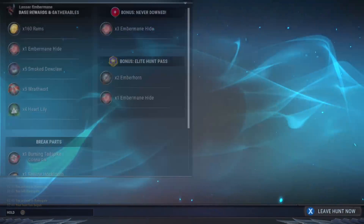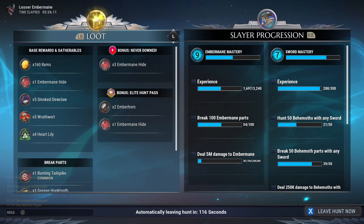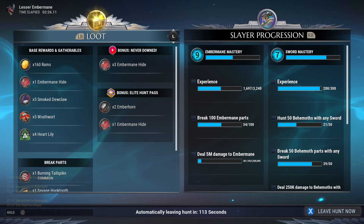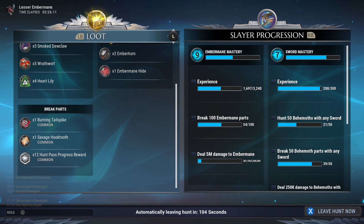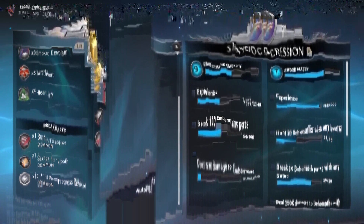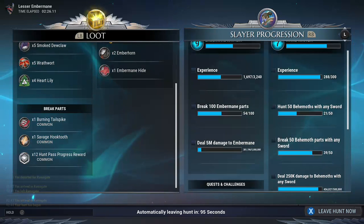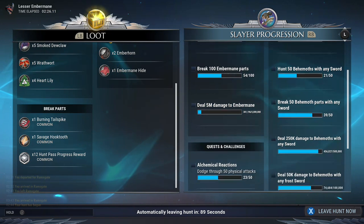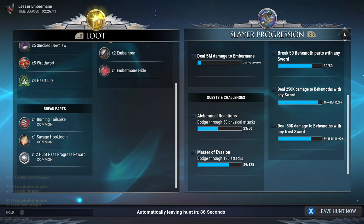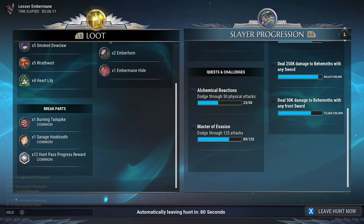After the fight, you see the rewards screen — it tells you what materials you picked up, which are used to craft different things. If you didn't die you get extra hide, and the Hunt Pass elite gives extra items. It shows your broken parts at the bottom. You also have your weapon mastery, and even a per-monster mastery — kill that monster enough times and you level it up for more rewards.